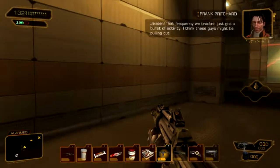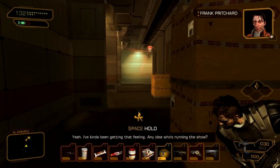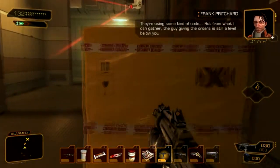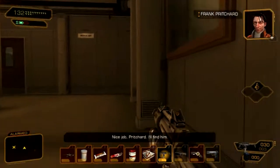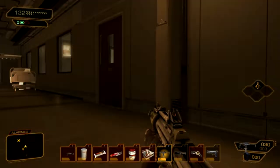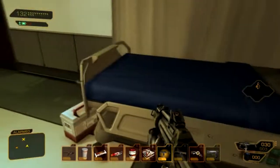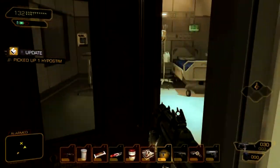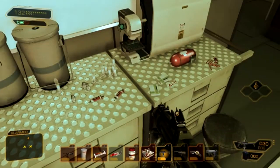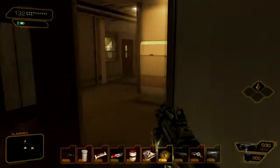I bypass this camera quickly and get out of the way. Then I search these rooms — there's a pocket secretary in one and another health item, which really helps. I go ahead and read the secretary but there are no codes or anything important.